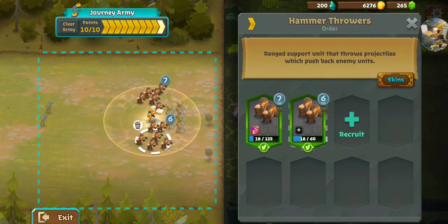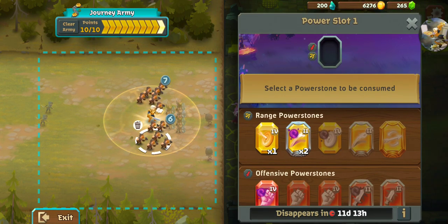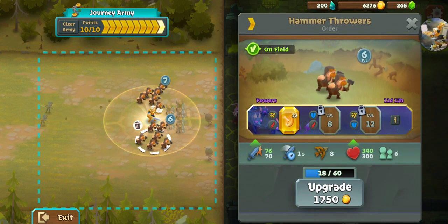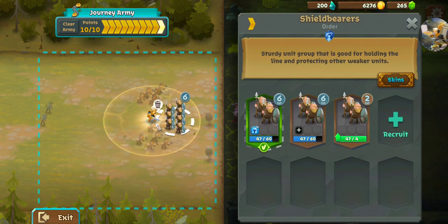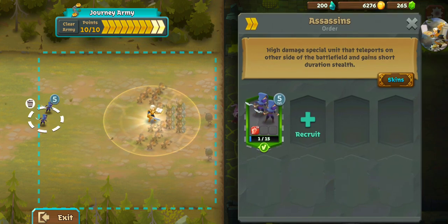How are my Power Stones doing on these? See if I have anything I can throw on them. Let's grab that — that should help speed things along. I've got damage on the other one, that's good. Just check and make sure everybody's good here, because we're getting a little more stiff competition.